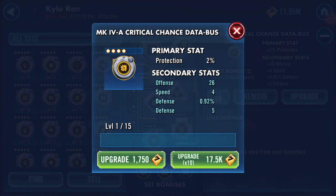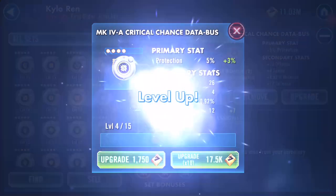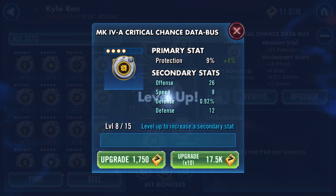Let's do the mod first of all. It's a four-dot, so that means protection will go up to sixteen percent. It's got secondary stats of offense at twenty-six, speed at four, defense at point nine two, and defense at five. So it's got double defense, offense, and the one I would love to be increased is the speed. Defense increased - new speed right, so that's two increases so far.